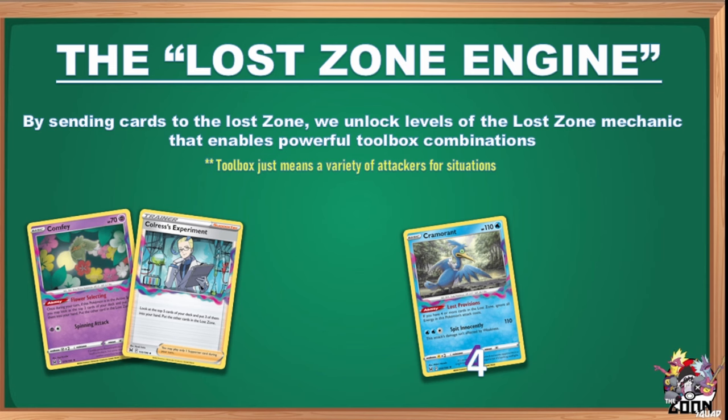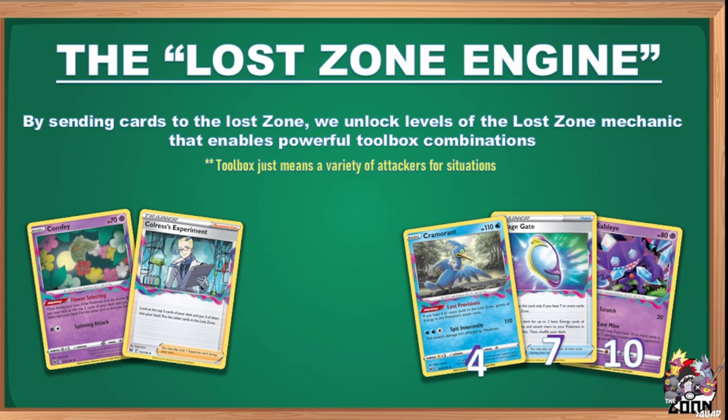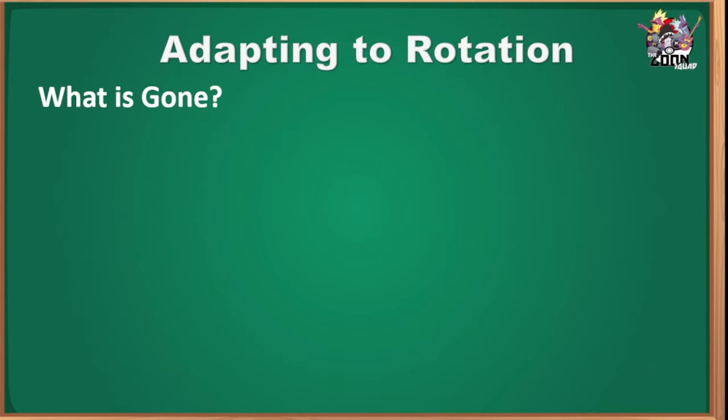Level one: Cramorant — when there are four cards in the Lost Zone, it attacks for free for 110 damage on a basic Pokémon. Level two: Mirage Gate — playable when there are seven cards in the Lost Zone, it grabs two basic energy of different types and attaches them anywhere you like. Level three: Sableye — when you have 10 cards in the Lost Zone, Sableye sprinkles 12 damage counters in any way you like on your opponent's Pokémon, great for cleanup or precise math.